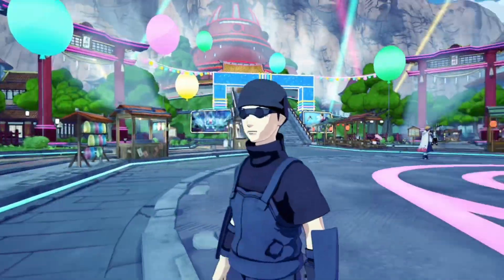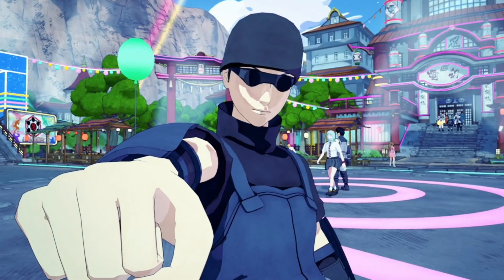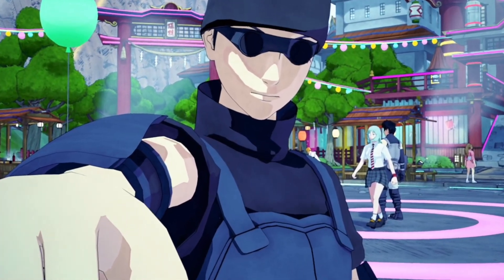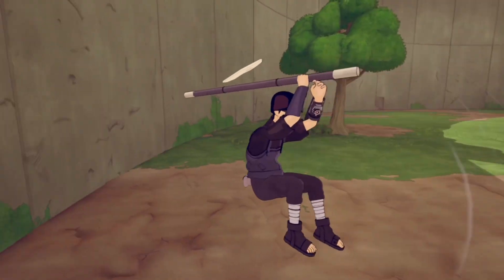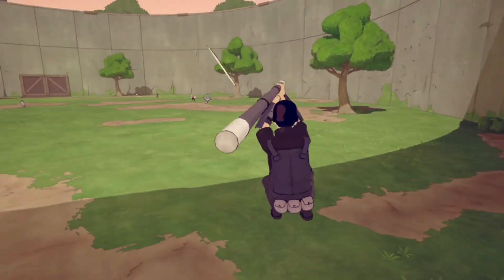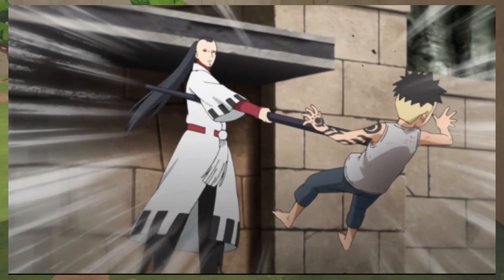Since the Ishiki Okutsuki DLC is only one to two weeks away, I decided to make my own build of him — or more so, the actual build. For the weapon, I'm going to be going with the Enema weapon from the Konohamaru DLC, since this is the closest thing I could get to the Black Rod that Ishiki was using.